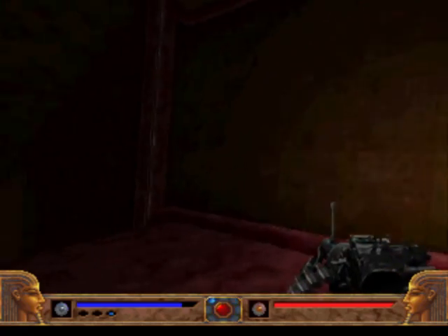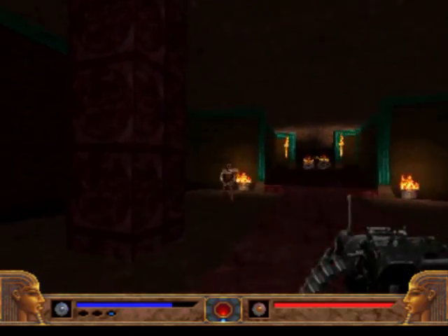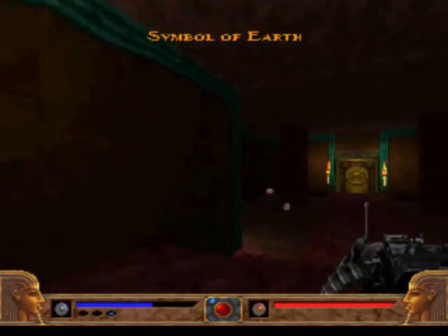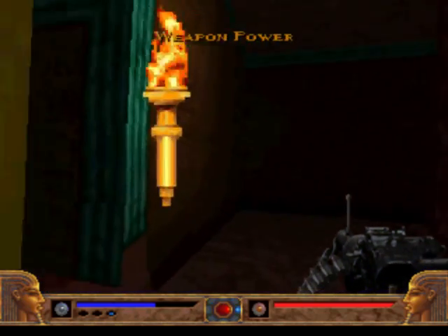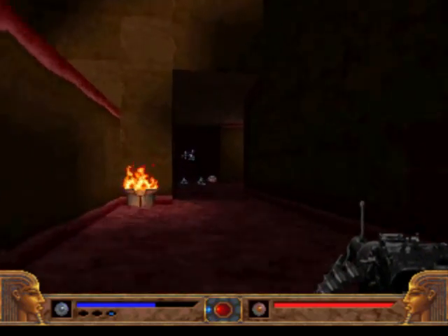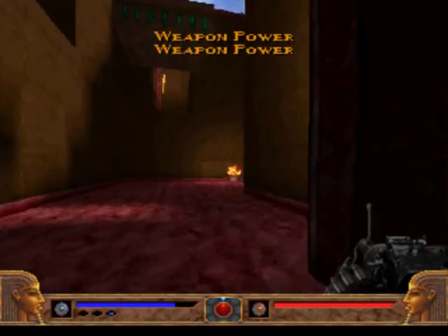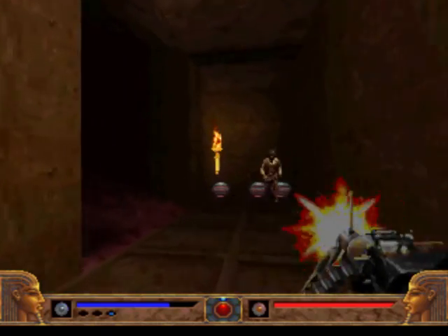As you'd expect, collecting the symbol may activate some traps. Destroy those pots and get the earth symbol. Whenever you pick up a key, be careful — just like in Doom, picking up keys makes enemies spawn. For example, those enemies over there weren't here before. It's the game teaching us that some things may change during our adventure.